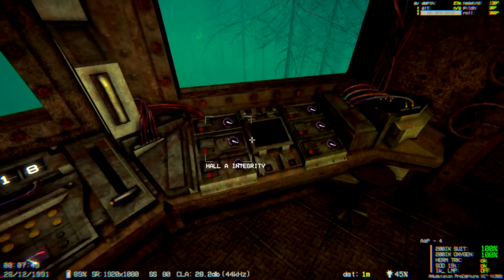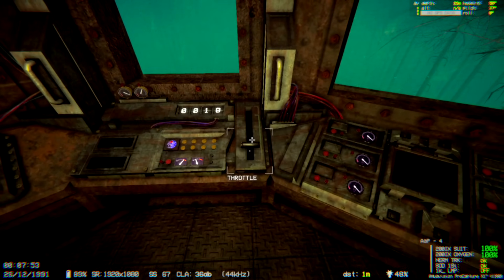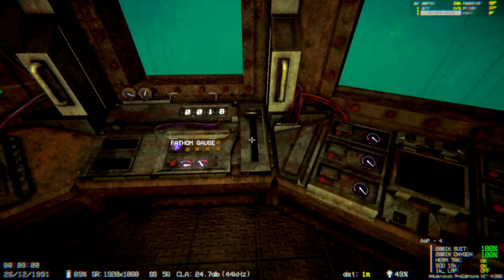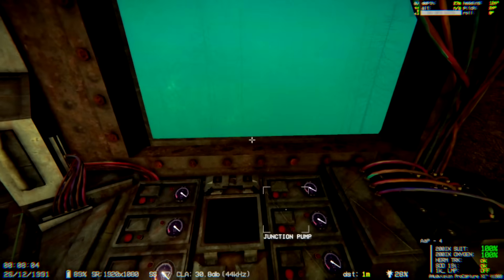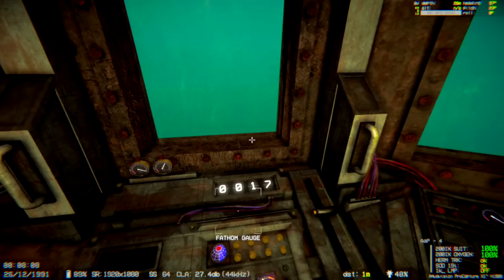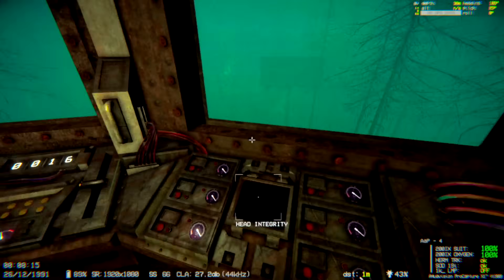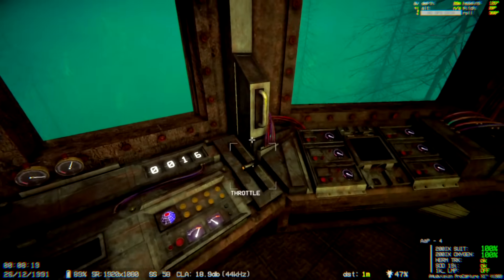We gotta boost up the integrity. Holy crap, it can go pretty fast — maybe a little too fast. We're passing by stuff in this area, so I'll slow it down a tiny bit. Engine throttle — there's a house right there I want to check out. I want to go out here. Why don't I understand? There's a house down there.